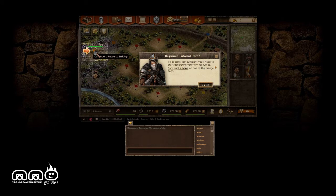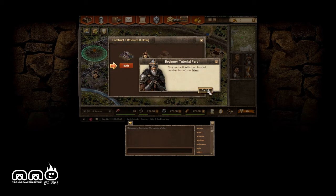Resource generation is obviously important for an empire. We can see the resources down here, and there is also a rate per hour based on the amount of buildings that we build — we're going to increase that.